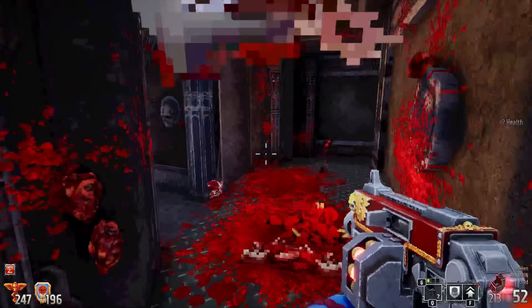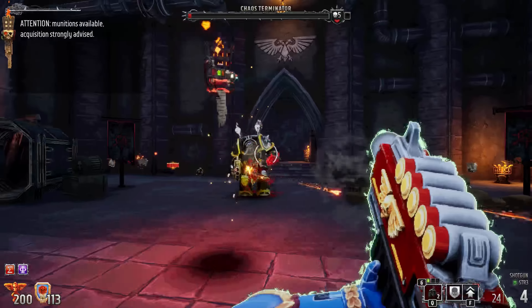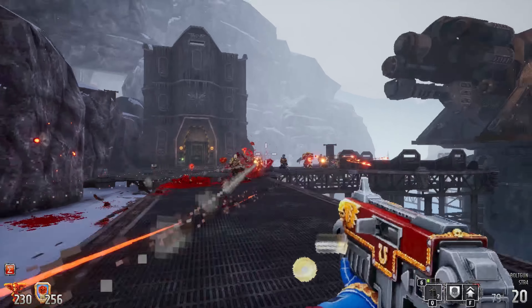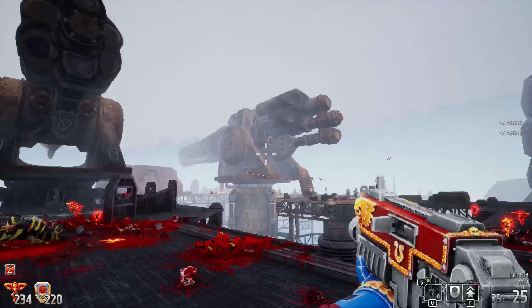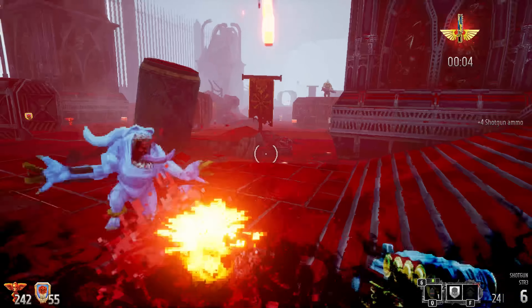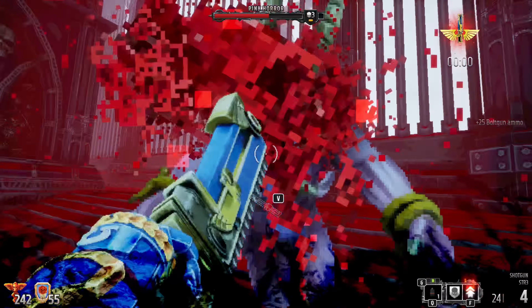Your guns are so powerful they can even stun-lock bigger enemies like the Chaos Terminator. It's a good thing too, because Boltgun loves throwing heaps of enemies at you at all times — every corner has something to kill around it. The game also employs the classic retro FPS combat arenas where you have to kill all the enemies in a room or area to unlock the next phase.